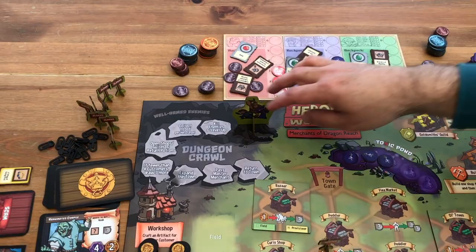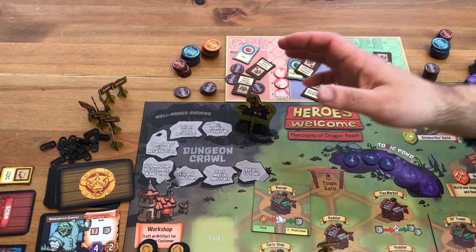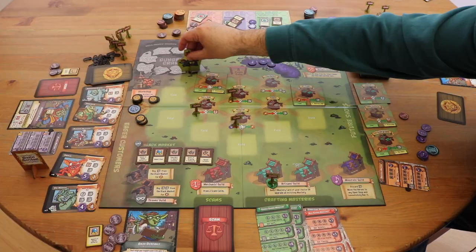At the end of the round, the heroes go back to the dungeon, they kill enemies, they collect loot, we take all the close signs off the board, and we reset the board for the next round.